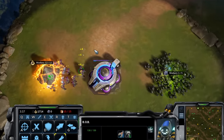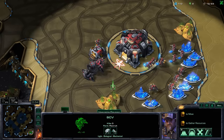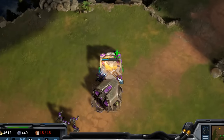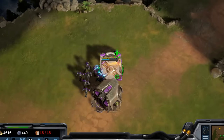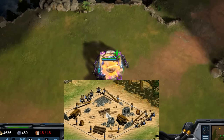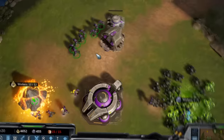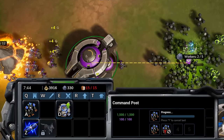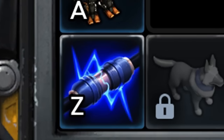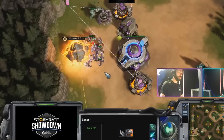Let's talk about the worker unit for Vanguard, the Bob. Bobs are very similar to SCVs from the StarCraft world — they build structures, mine resources, and repair things. They do have a bit more complexity though. Similar to Age of Empires, you can use multiple Bobs to build a single structure, which speeds up build time and adds an interesting balance between economy and speed. There's also an ability on the Command Post called Bob Overcharge, which strengthens your Bobs in the immediate area for a limited time, making them more sturdy and able to defend themselves.